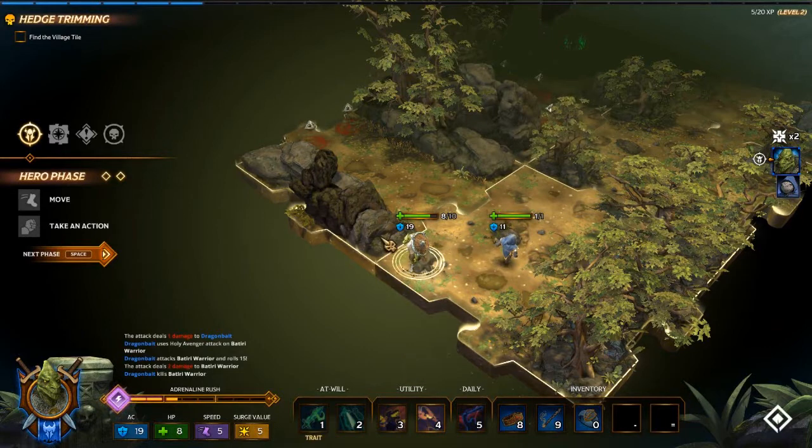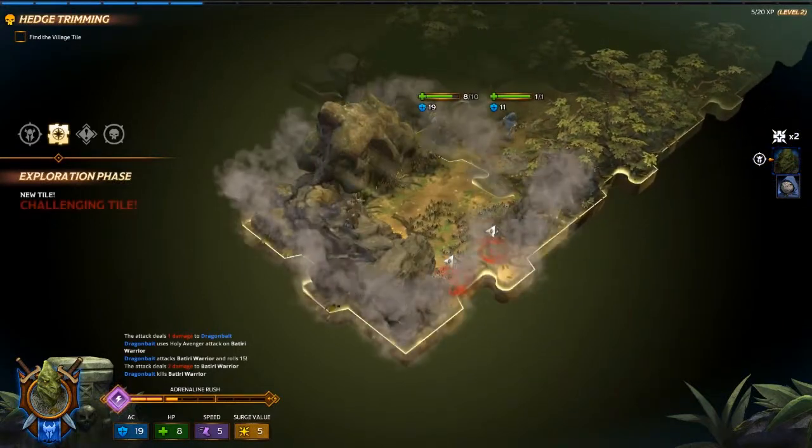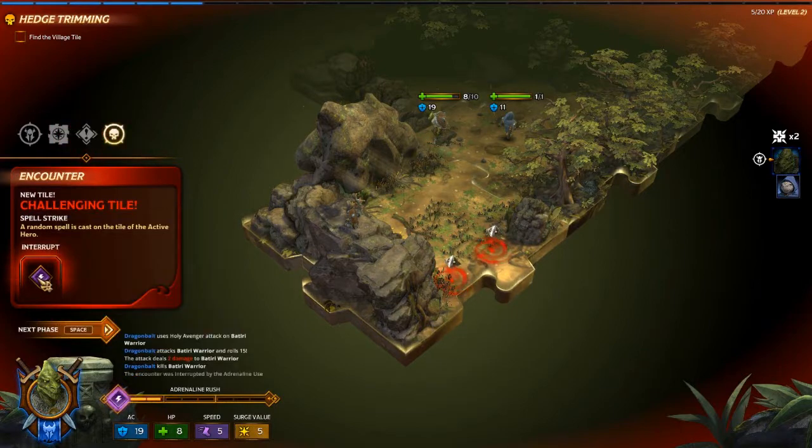One of the things they changed is the monster sets. Unfortunately I'm killing monsters so fast that it hasn't mattered. A random spell is cast on the tile of the active hero - let's get rid of that one.